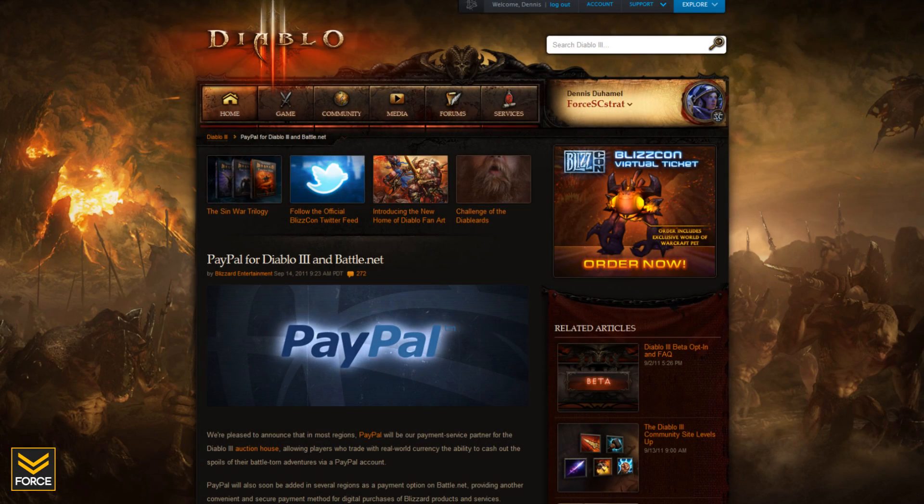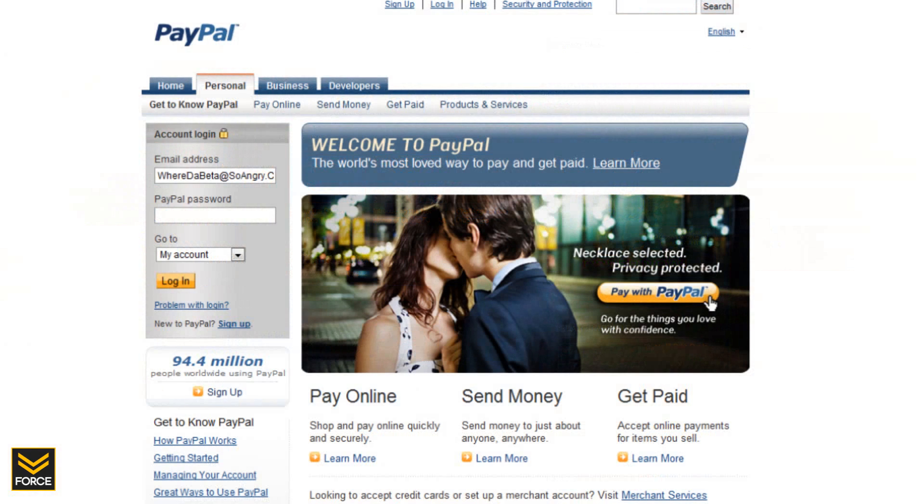Blizzard has now officially announced the third-party payment provider we will be utilizing for the real-world currency Auction House. It is going to be PayPal. This is what we expected — PayPal is one of the largest and most frequently used platforms for internet purchases, one of the most well-known names. It has now been officially confirmed, so if you plan on utilizing the real money Auction House, you probably want to go ahead and set up a PayPal account.